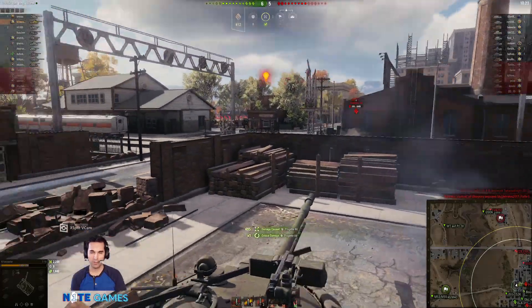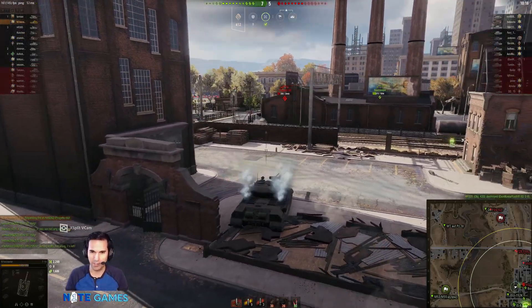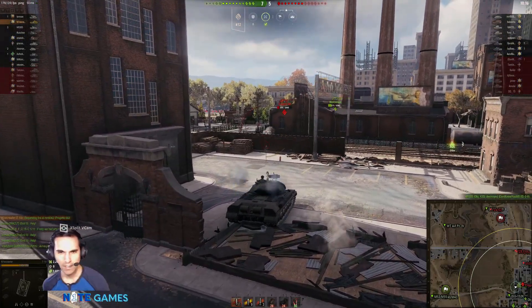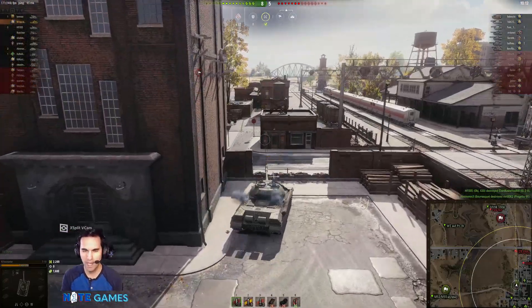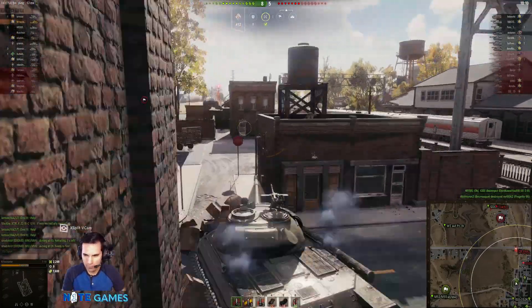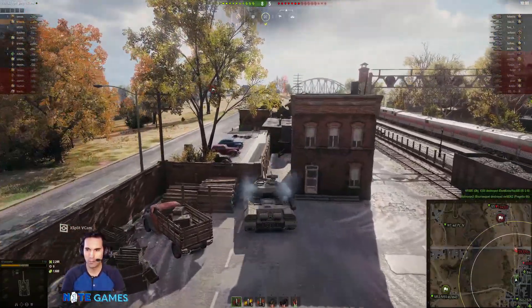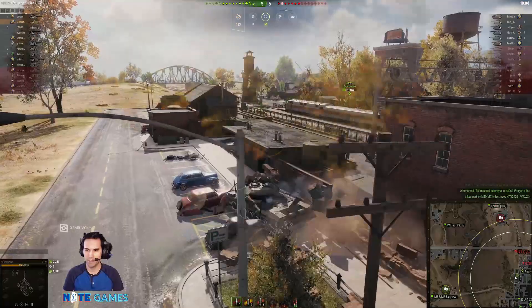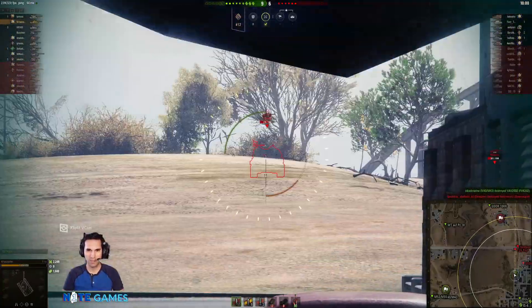I fire again in third person mode — I have less of an idea exactly where it's going to go, but this time we're successful. The Progetto starts to come towards us, but the Borask comes in behind him and assassinates him. We're now going to move forward towards the T28 Prototype, the G-SOR, and the Scorpion that are up on this hill, hoping to do a little bit of damage towards them.